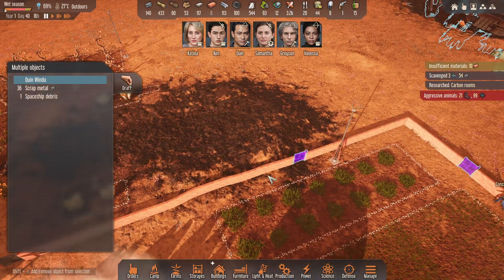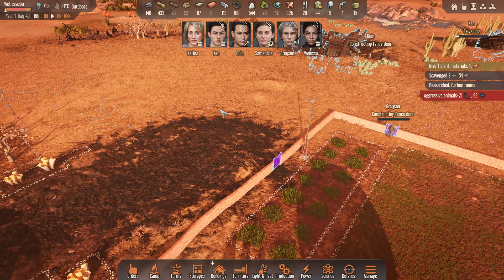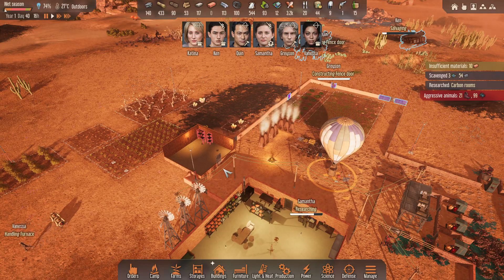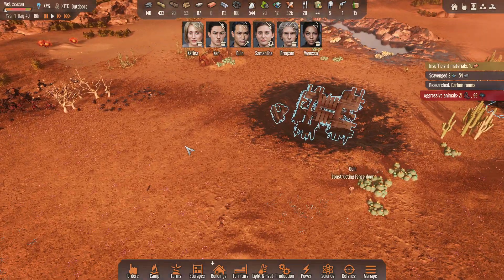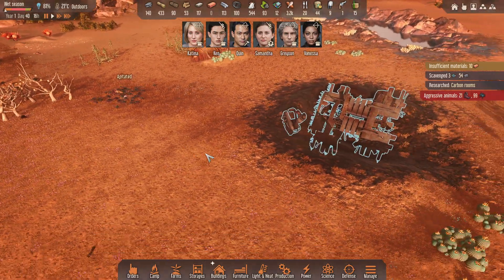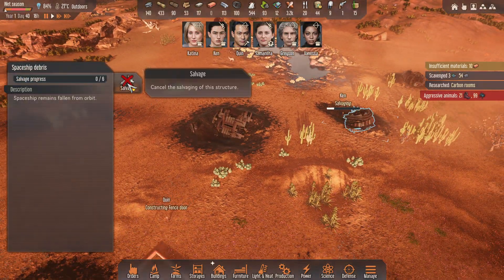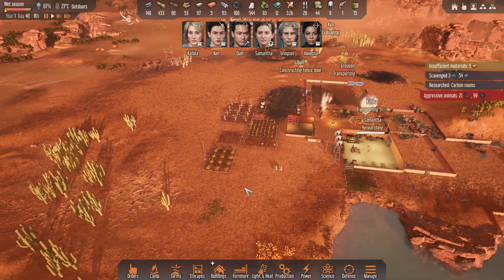I'm going to undraft him and just have him go and construct that door. So the brood mothers — we can handle four, I believe. I'm just going to cancel this — that's dangerous where Ken is anyway. So I'll cancel Ken's job.